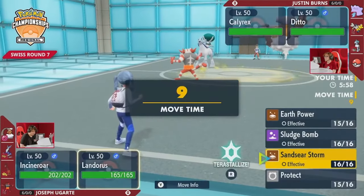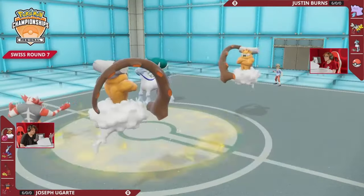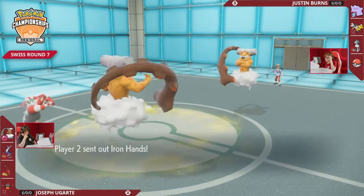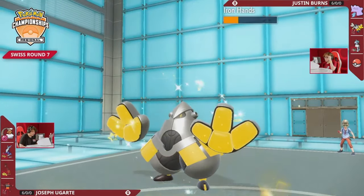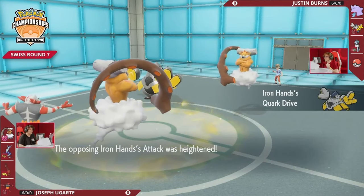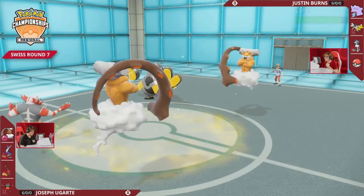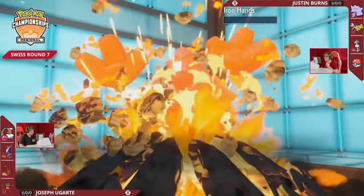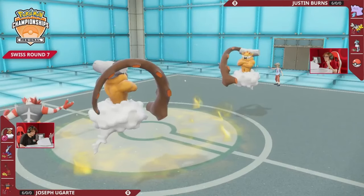Eyeing up the Sand Sear Storm — that's an interesting option — or even if you're calling a swap to see if the Ditto goes into something in the back. But it'll just be the Calyrex swap in. Burns is going to swap out his restricted Pokémon here. He has Safety Goggles instead of the Clear Amulet — he does have the Clear Amulet, he just wants to preserve it for later. Iron Hands will go into that position. But Fake Out hits the Ditto, a.k.a. Ditto Landorus, on his side. Earth Power onto Iron Hands is more than enough for the knockout.